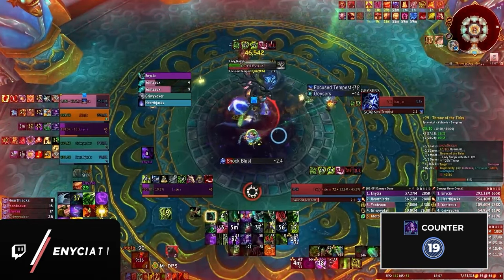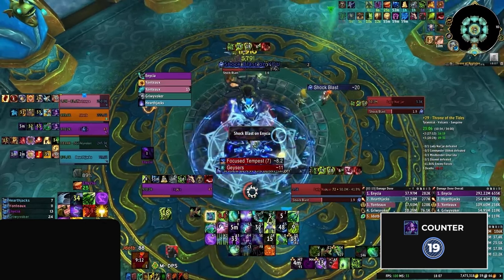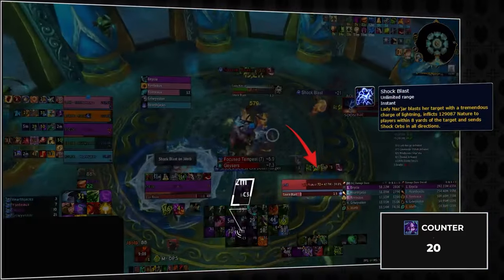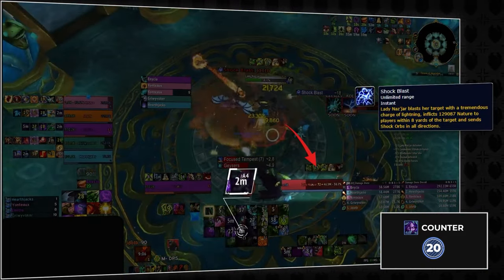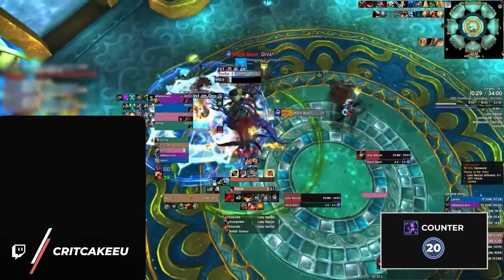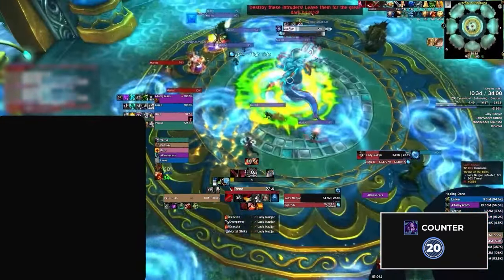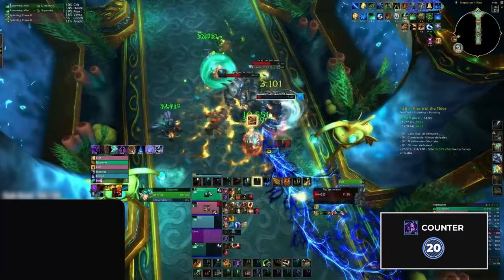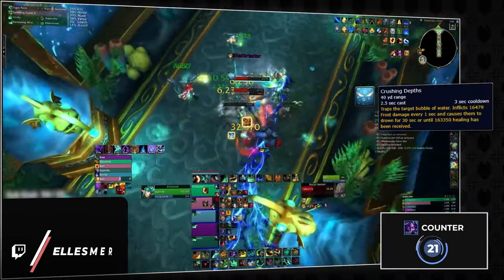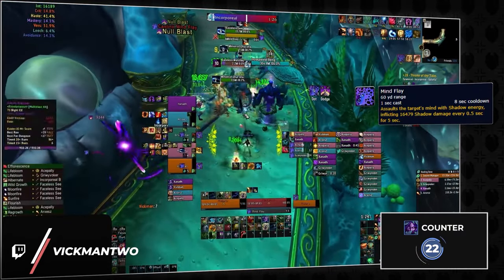Throne of Tides has some fairly useful meld tech. The first boss will phase at 60% and 30%, but she also has a targeted cast called shock blast — if you meld the cast while she is right above 60 or 30%, she will actually stop her recast and automatically go into the intermission, acting almost like a kick on the boss herself. Outside of this, everything is pretty minor. One cast that can be useful to shadow meld is crushing depths from the sentinels, in order to bypass the healing absorb. You can also meld mind flay from the faceless seer to stop the channel.